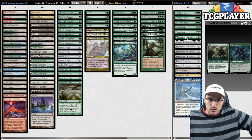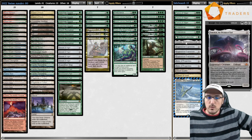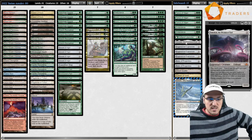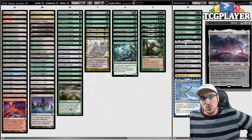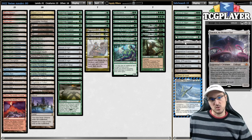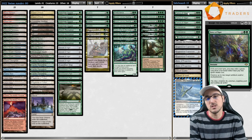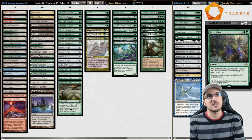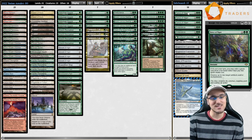We also have Outland Liberator and two extra copies of Endurance in the sideboard, plus Emrakul, the Promised End. We cannot Summoner's Pact for it, but we still cannot let Emrakul go. In matchups like four-color Yorion control, having access to Emrakul can be extremely powerful. Finishing up, we have three copies of Force of Vigor — fantastic against Hammer, and I'd say necessary against Blood Moon decks. This is the deck we'll be playing through an entire league.